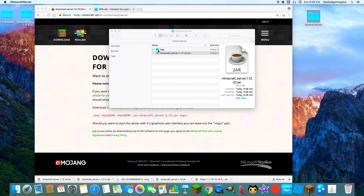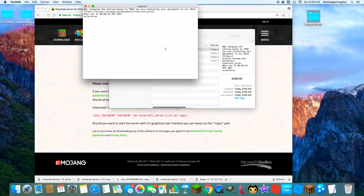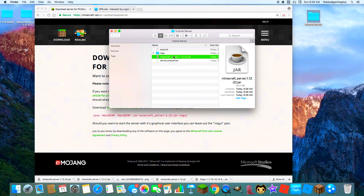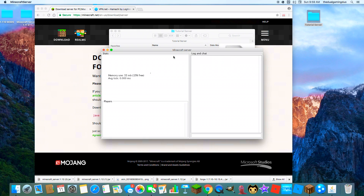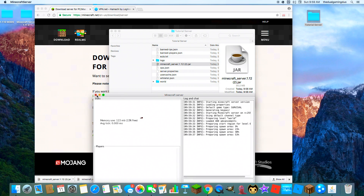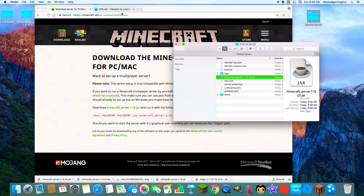Now double-click it, press open, and wait until it opens. Once the logs come up, go to the EULA file and type in 'true' and save it. Then exit, double-click the Minecraft server again, and wait until it loads up.